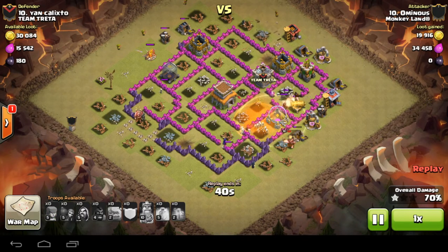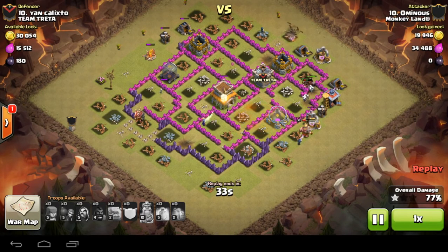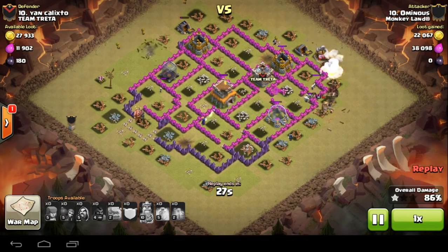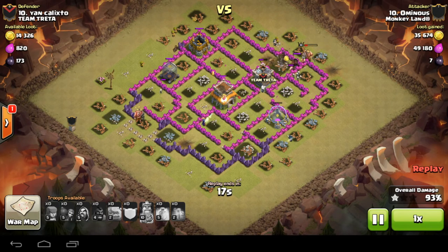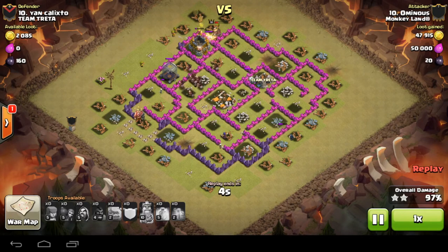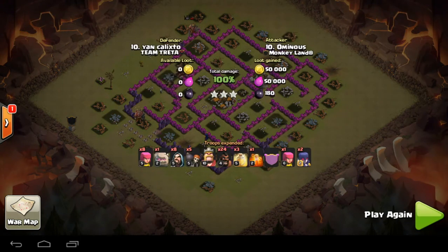Holding the wall but no trap there. Poison down to pick up the skellies. King's still up, working on the Town Hall — cleanup going on all over the place. 12-star war. Everyone performed well this war — some really good attacks. They didn't have the best bases but we can only fight what we're up against. Another victory for Monkey Land in the end.